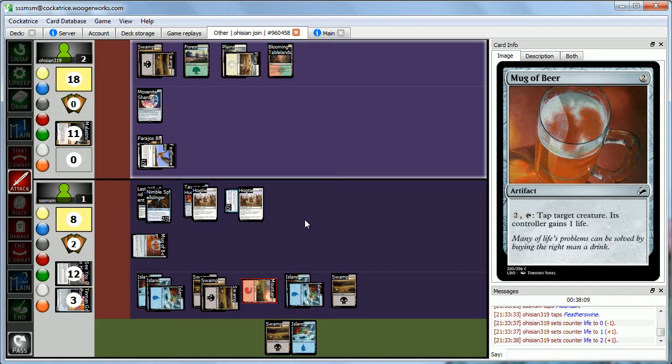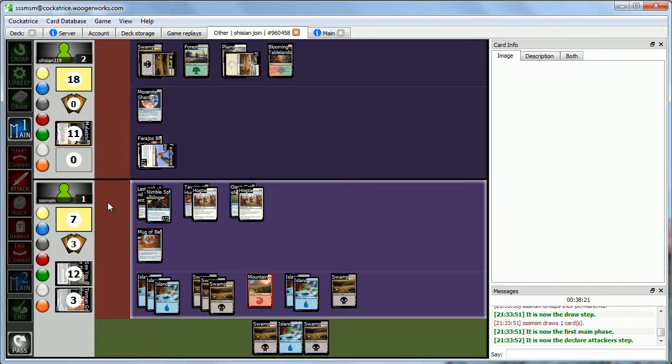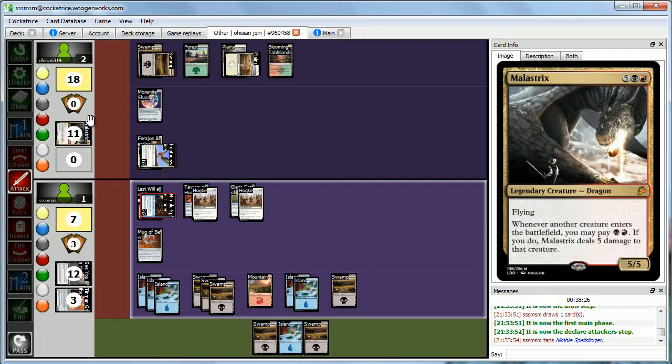We pass the turn. Abby draws a Swamp — who cares — we attack for 2 and that's game. When that Malastrix came down we thought we were done for. Nice job! That was a very good game — very different from our exhibition matches where things were aggro-intensive. Abby just had tons of removal: Hogtie, Into the Sunset, See You in Hell, Hang, plus bombs.